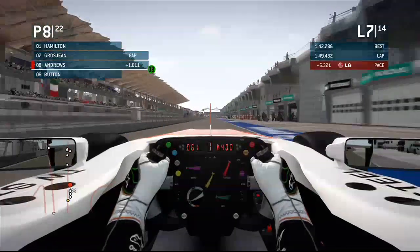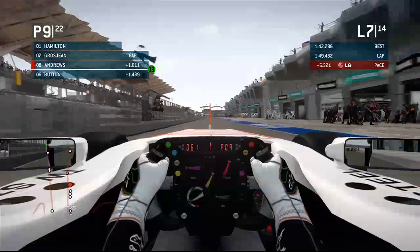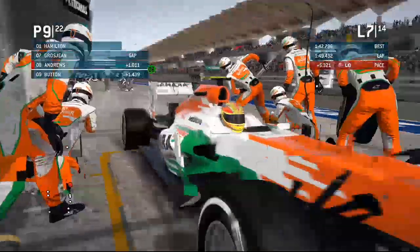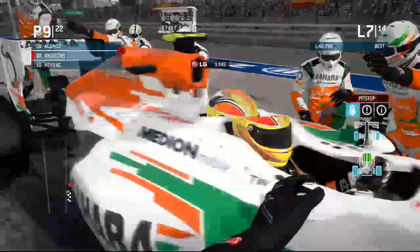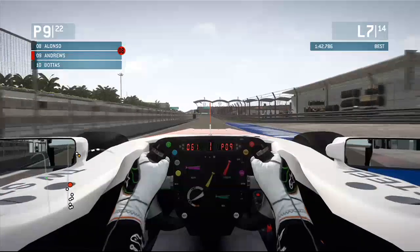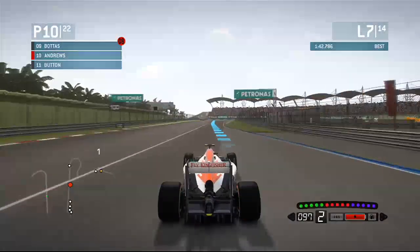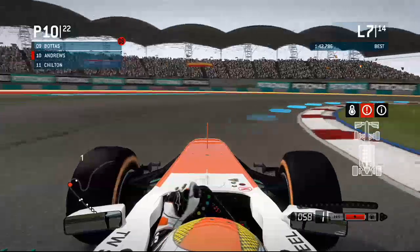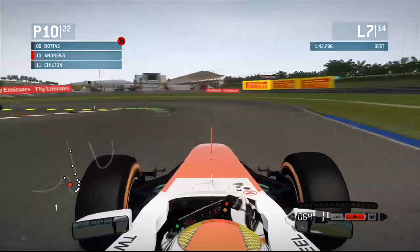61 miles an hour — put the pit limiter on. You can see McLaren going past all the other pit garages. Force India is way down the grid. Here we go, pulling into ours. We've got the front wheel head man there. It's a brilliant tyre change and out we go. The Force India looks very, very smart. We're going back on track, getting a blue flag warning as there's a car coming up, but I think that was him just there so I don't think we have anything to worry about.